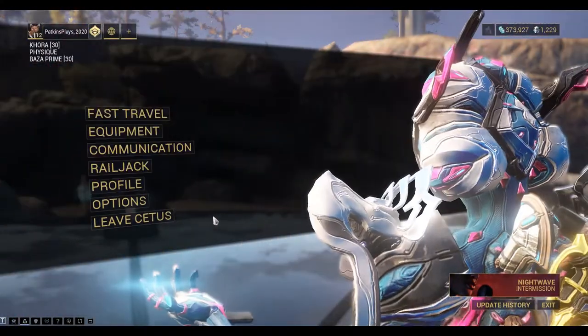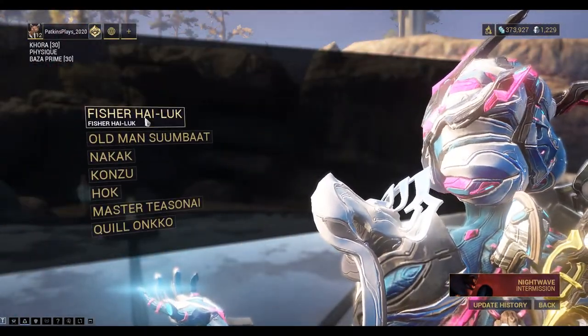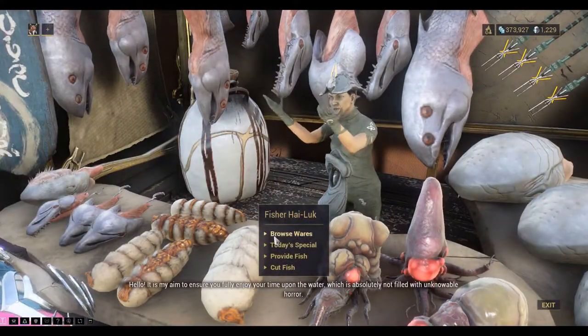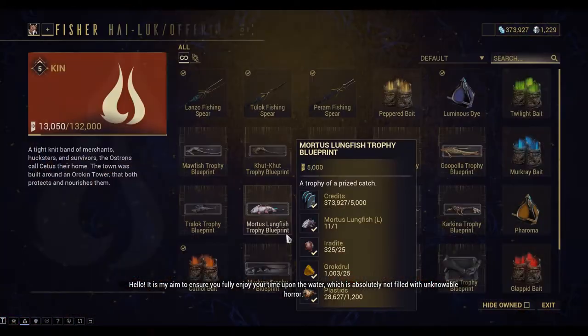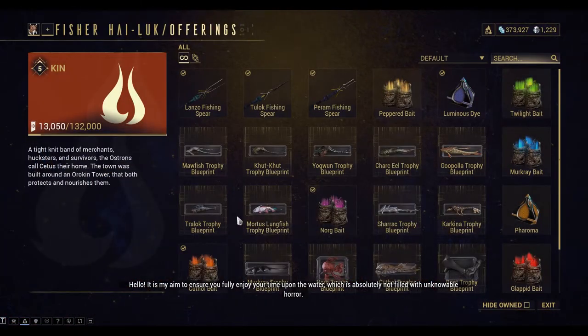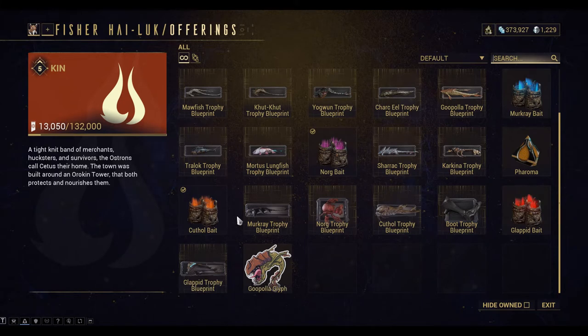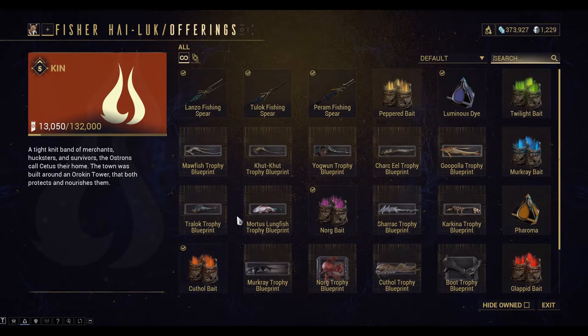Let's fast travel to Fisher Highlock. For the Trellocs there's no bait required — we just need the Trelloc fishing spear. We can also buy some Luminous Dye to make it easier.